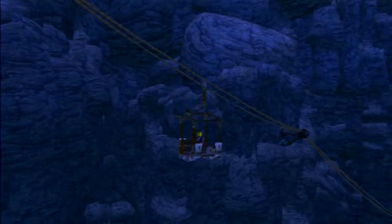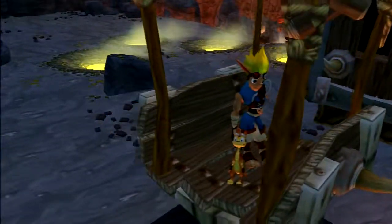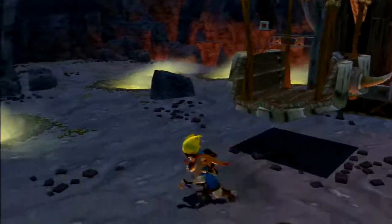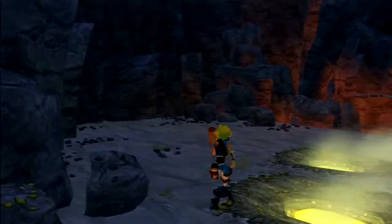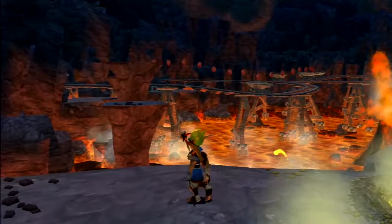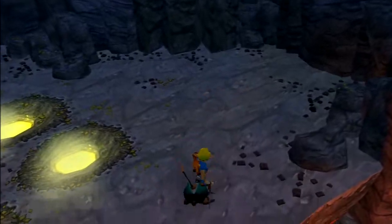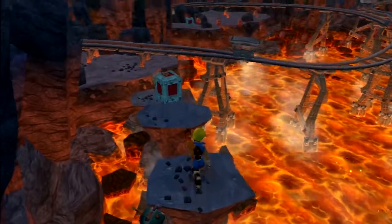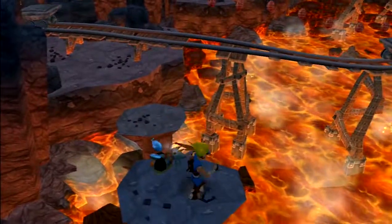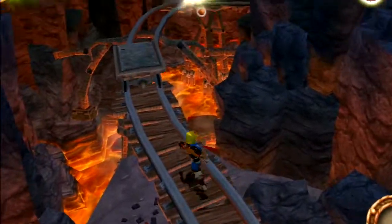Hey there everybody, welcome back to Jak and Daxter: The Precursor Legacy. This is Spiraling Helix. Last time we made our way through the snowy mountain, and this time we'll be making our way over here. By my calculations it's going to take 72 power cells to fuel the heat shield against the lava on the way to Gol and Maia's Citadel. We have more than enough power cells ready to head into the lava tube.